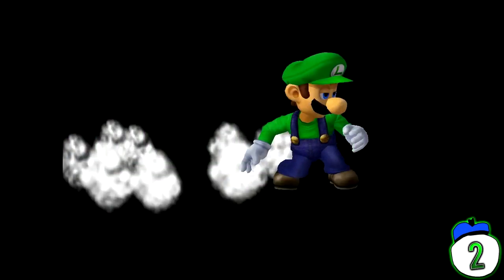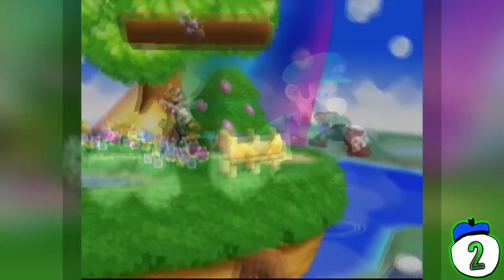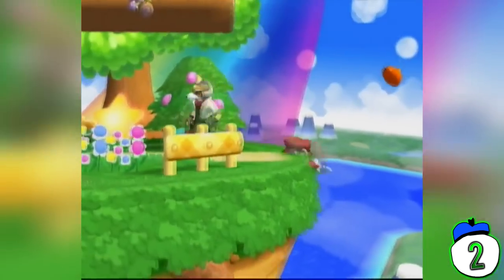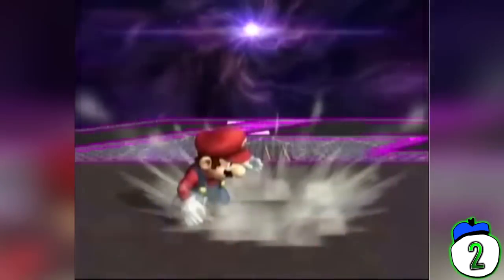Number 2: Wave Dashing in Super Smash Bros. Melee. Melee has been fighting for its right to be considered a fighting game since not long after its release. One of the biggest reasons it was allowed into the Evolution Championship Series and the fighting game community is the exploit wave dashing. This requires you to jump and immediately press L or R and diagonally down on the control stick. This technique allows you to move as fast as a dash while being able to use anything you could normally use while standing still. The removal of this technique in Brawl caused a huge uproar and resentment toward the game.